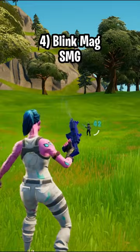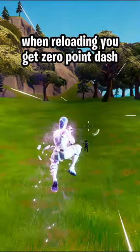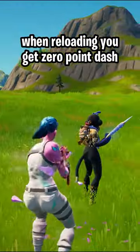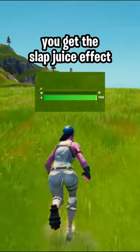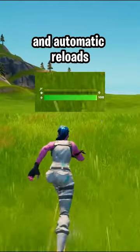Fourth is the Blink Mag SMG. It's like a normal SMG, except when you reload, you can use the zero-point effect. Fifth is the Run and Gun SMG. While sprinting, you get the Swab Juice effect and automatic reloads.